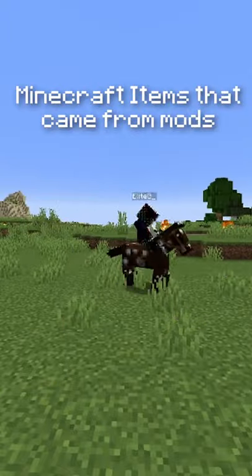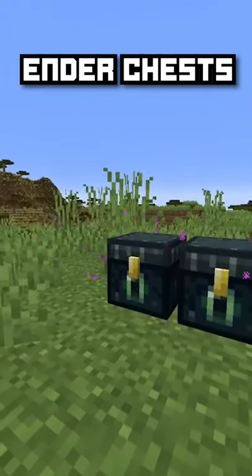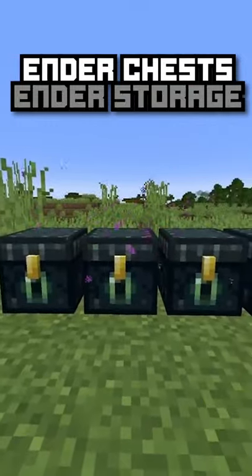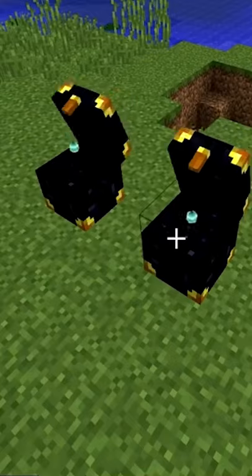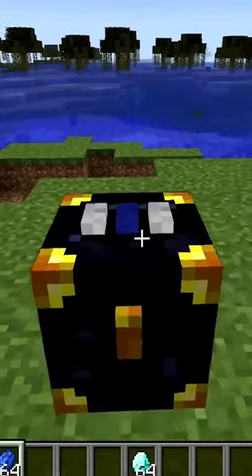Here are some Minecraft items that were actually created by mods. Ender chests were actually created from a mod called Ender Storage. The mod was a lot cooler and allowed you to have cool ender chest animations and colour-coded chests, so only those two chests would open.